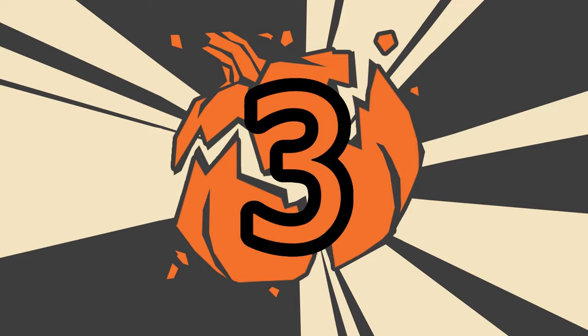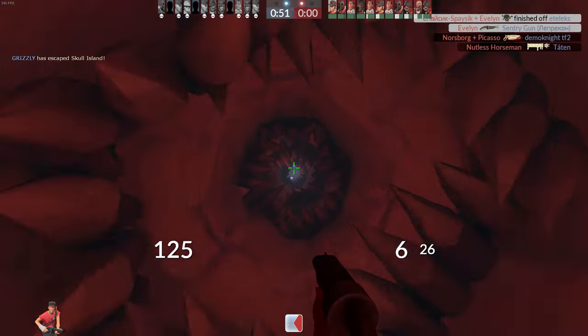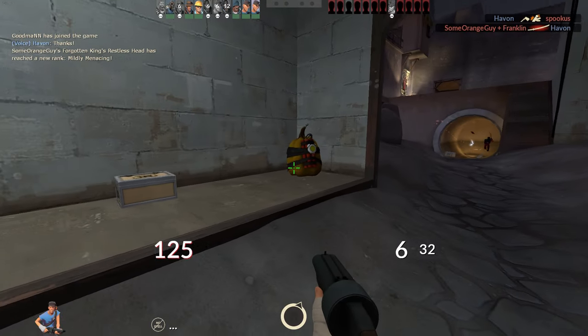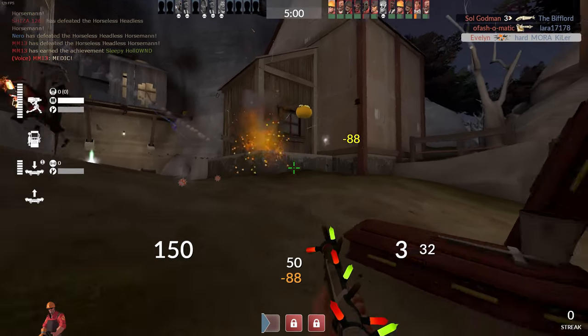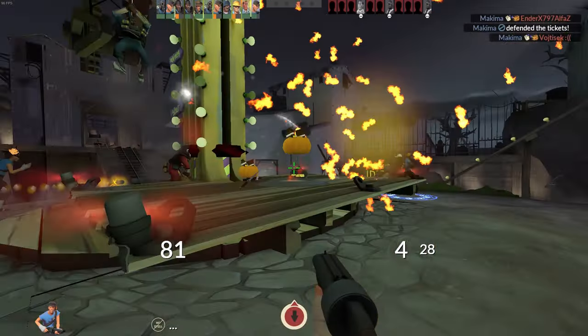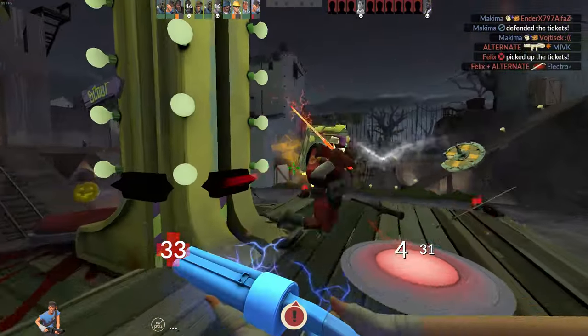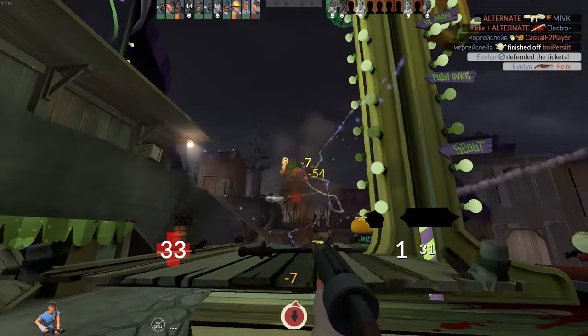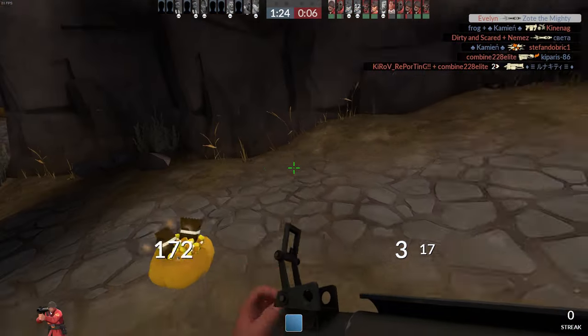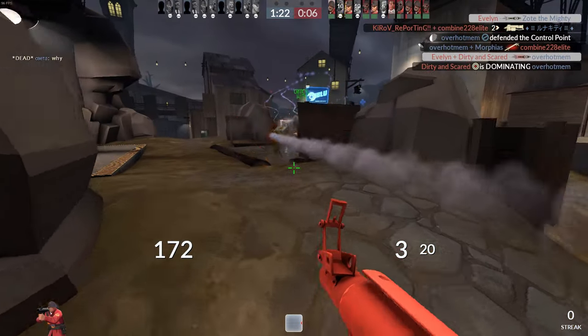Number 3: Extras. There are some elements on the map that are specific to Halloween maps, like pumpkin bombs — a fun way to trick your enemy and explode the pumpkin when they don't expect it. There is also the pumpkin pickup — when picked up, it refills half your ammo and metal and grants 3.2 seconds of crit boost to the player who picked it up. It appears after killing an enemy, but not every time.